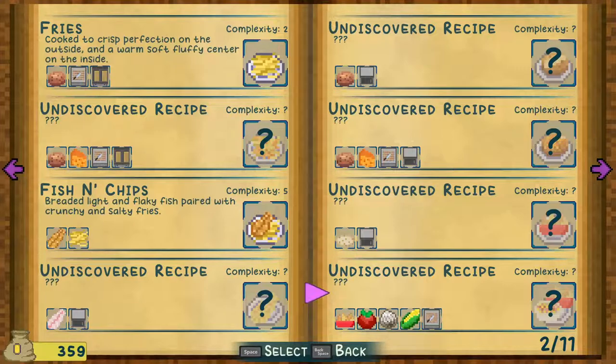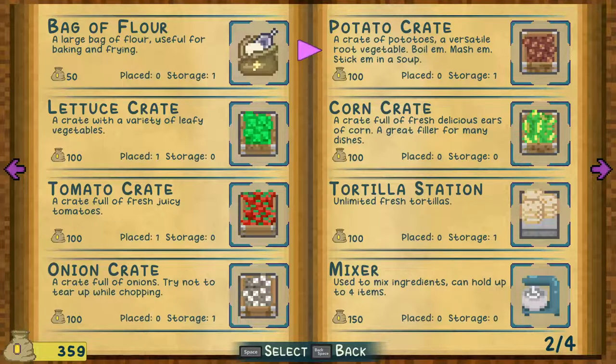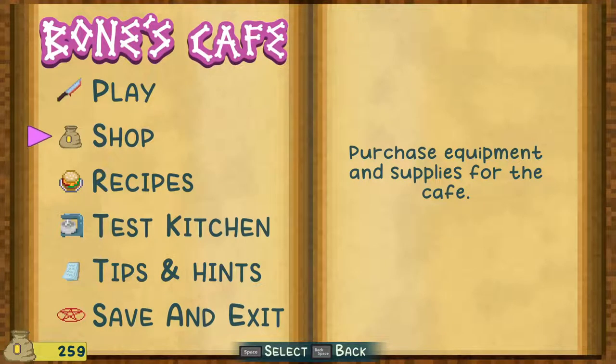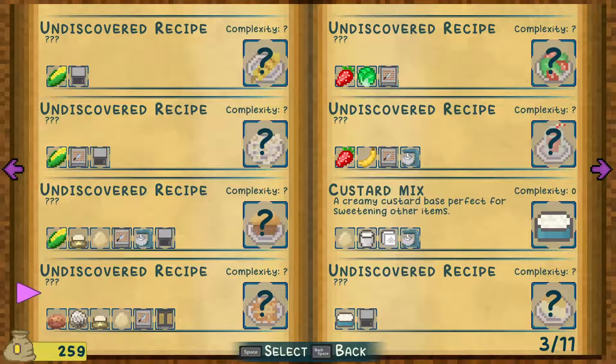I have tomato, I have onion. I don't know if I have corn. Let's take a look at the shop. Corn crate, placed zero, storage zero — now we have one. Two fifty-nine. So we've got corn. And then that's corn oven, corn chop oven, corn flour egg chop mixer.